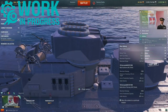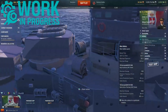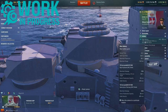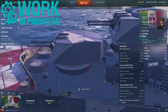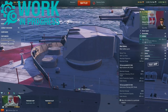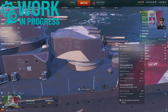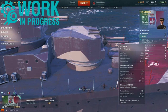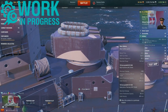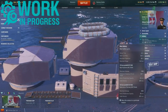Moving to the artillery, the Attilio Rigolo gets eight 135-millimeter guns mounted in four twin-mounted turrets. They have a base reload time of 4.4 seconds, and with this build these turrets can rotate 180 degrees in 20.7 seconds. They have a max dispersion of 85 meters and a max firing range of 10.2 kilometers.